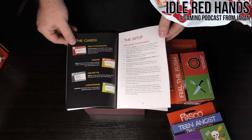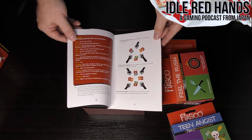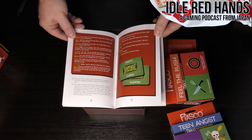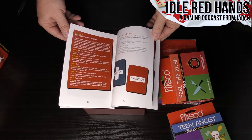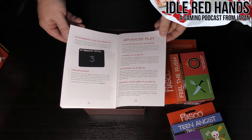The cards are going to contain everything. Settings are included in the basic set, and then they offered other expansion packs to give you more different ways to play or different settings to play in. There are negative and positive outcomes represented on the cards, and the graphic design is really nice and clear.